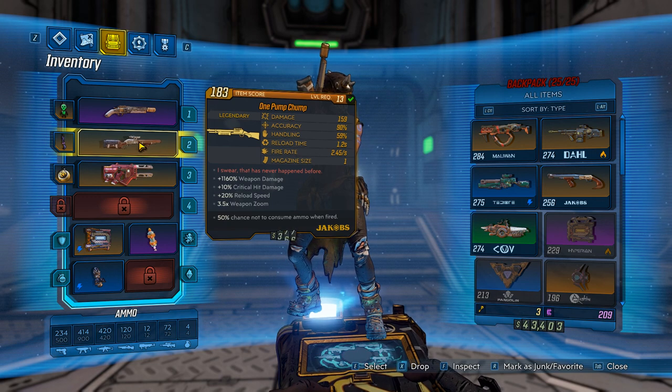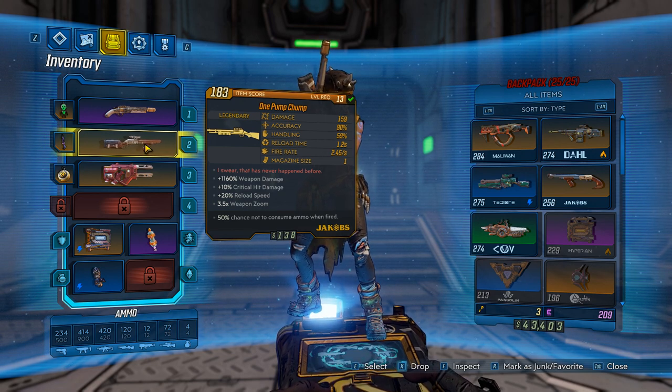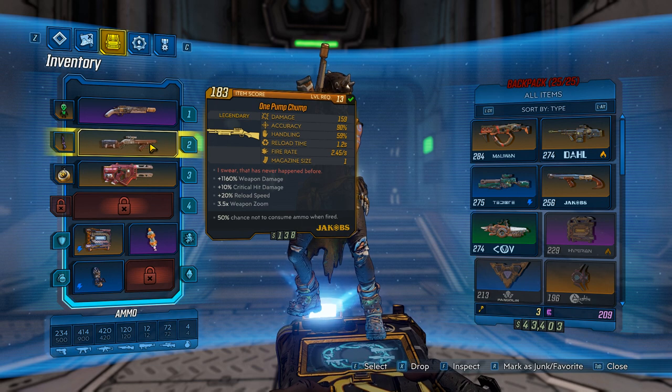Moving on, I'm using the One Pump Chump, which is a grindable weapon from a boss called One Punch. You can grind them in Promethea — if anyone doesn't know the spawn, just comment down below and I can show you guys how to find him and how to beat the puzzle. It's super simple. It's another great weapon that can carry you through to about level 26, and then you're gonna want to switch it out and find something better.